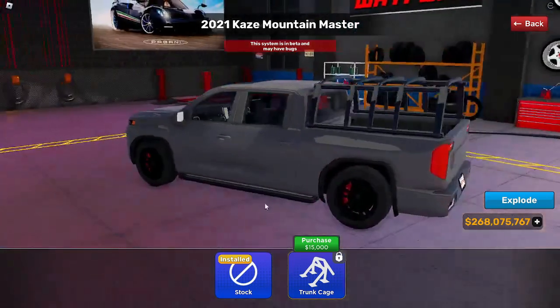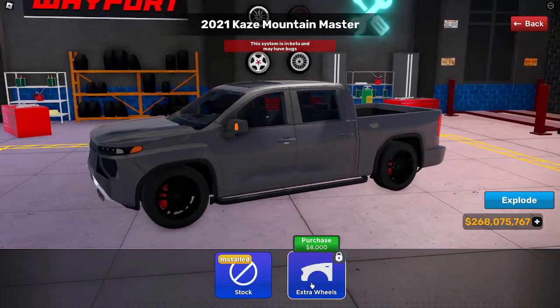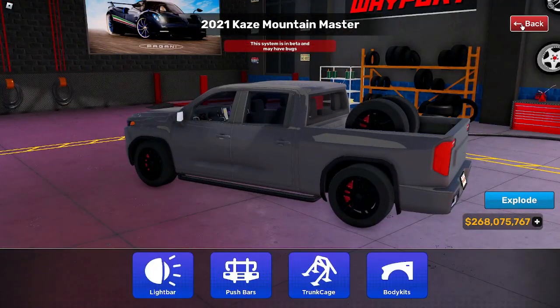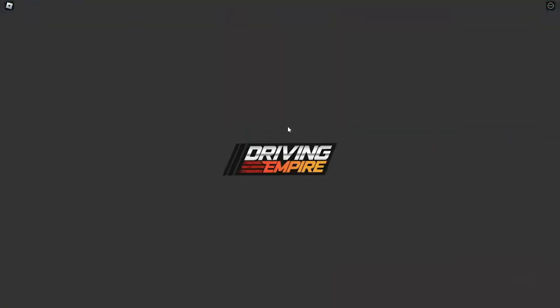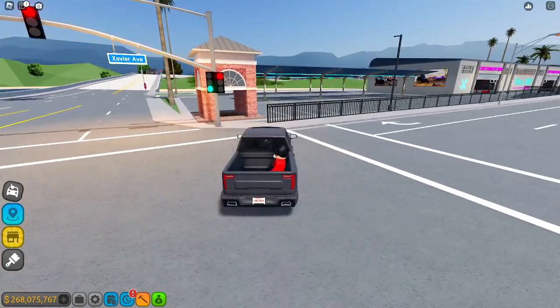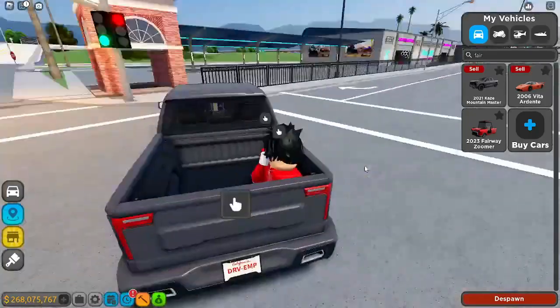Trunk cage — okay, yeah, that is cool, actually. And then we got body kits itself, so extra wheels. That is really nice — that's a pretty good few body kits for that. Oh wait, you can sit in the back of here as well? Yeah, you can sit in the back of it — that's sick.